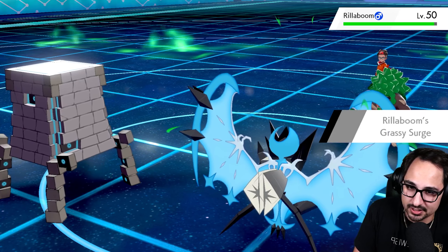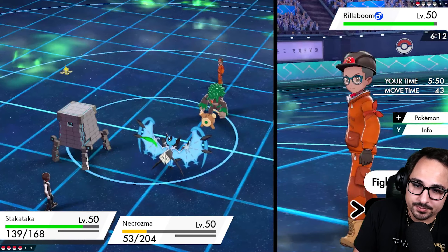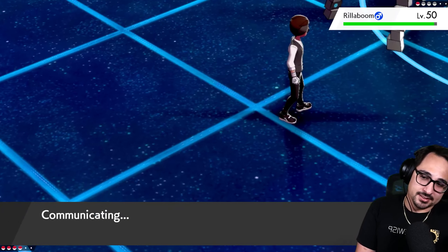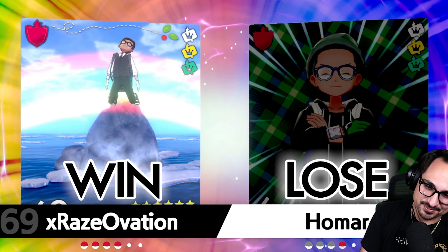I want to style on my opponent — I'm gonna hard swap jump in Lele, change the terrain, stop the Fake Out, go for the Expanding Force, and end the game. I think they're just gonna go ahead and do that — we didn't get the style on them. Oh well, GG! What a great showcase for Necrozma — I really couldn't ask for anything better. Good news: we're in Master Ball now — we did it!